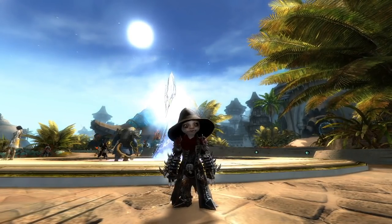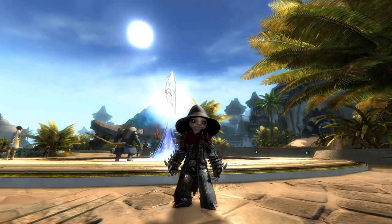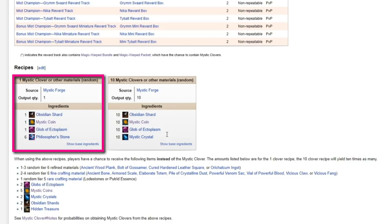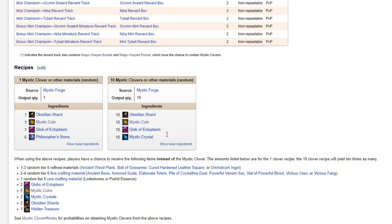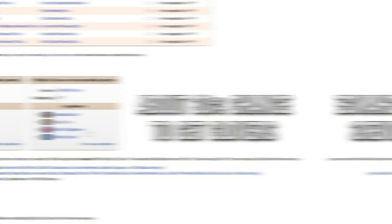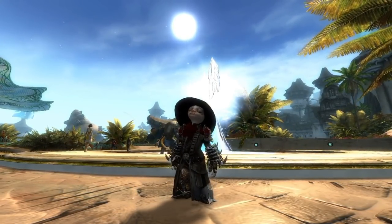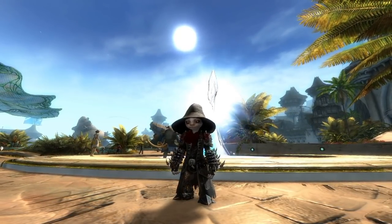Crafting — yep, you can craft Mystic Clovers. But don't breathe a sigh of relief yet, because this recipe sucks. You can attempt to craft one clover at a time with this recipe or craft 10 at a time with this one. Player testing shows the success rate of each recipe is about 30%. When you fail to make a clover, the items you get back will vary from Mystic Coins to lumber or garbage. Although clovers are not tradable, since Mystic Coins are, if you get stuck on a clover step, you can throw gold at the problem by buying Mystic Coins and gamble-forging them into clovers.